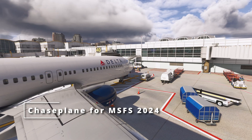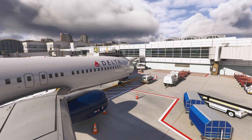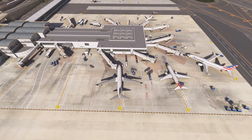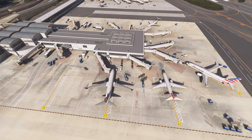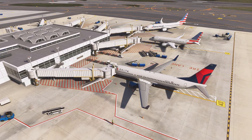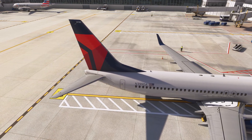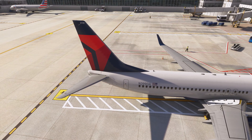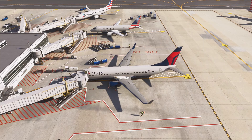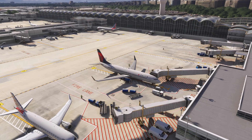If you already own Chase Plane for MSFS 2020, this upgrade is actually free. There may have been a lot of background work required to get this add-on from 2020 to 2024, but we now have the experimental build released which, from what I tested, works flawlessly. There's already been an update to the experimental build as well, and that works flawlessly with Track IR, which I use. This makes the value proposition of this add-on even more interesting.